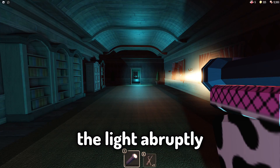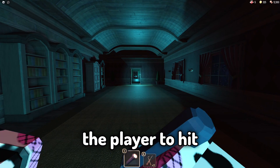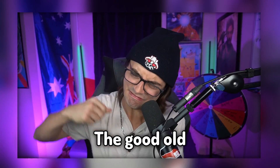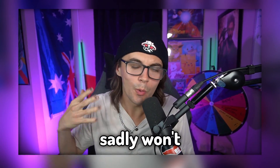Fact number eighteen: when the flashlight finally dies, the light abruptly shuts off, causing the player to hit the flashlight two times, but the light fails to turn on — sadly the good old one-two won't work that time.